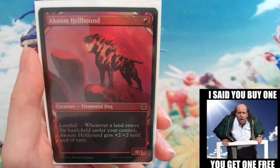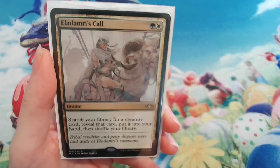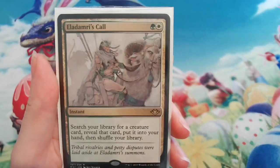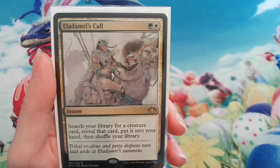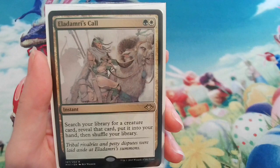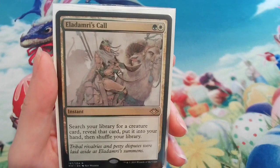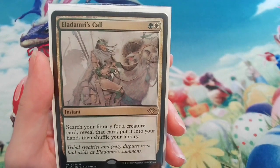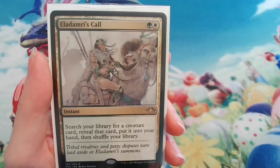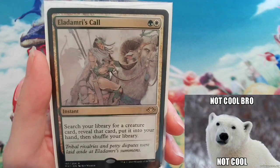When you need an answer, Eladamri's Call can help — it's the only tutor spell in the deck. I played it in the Commander gameplay video and searched for Qasali Slingers because I was against an artifact deck. It depends what you need at the time, but it's nice that the card goes straight into your hand rather than on top of your deck, so opponents can't screw you over by making you shuffle.